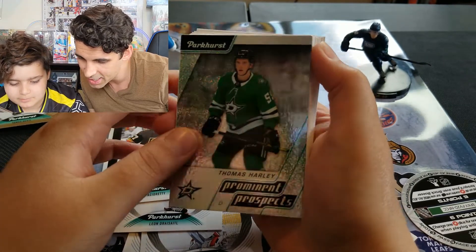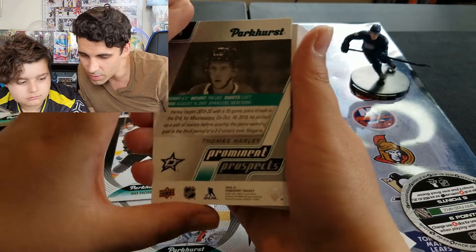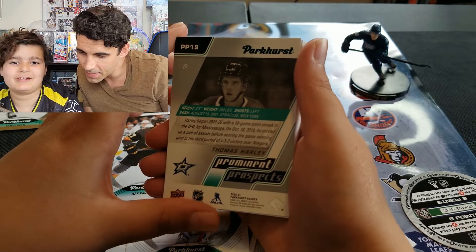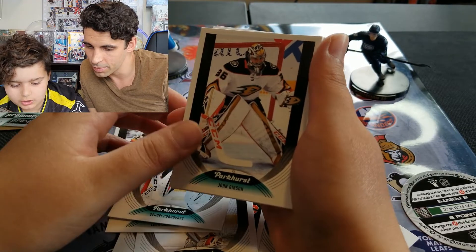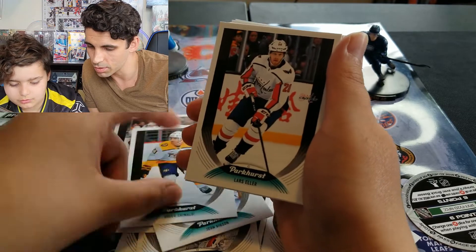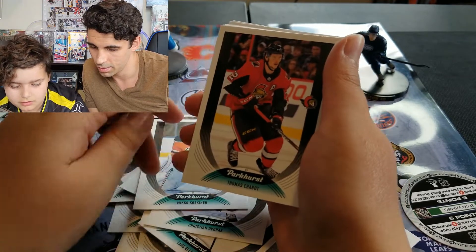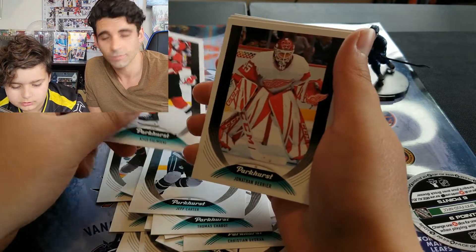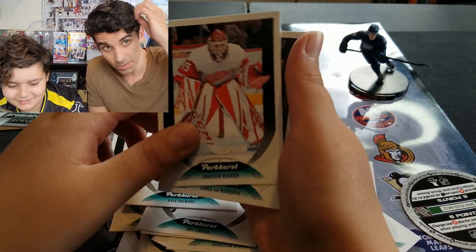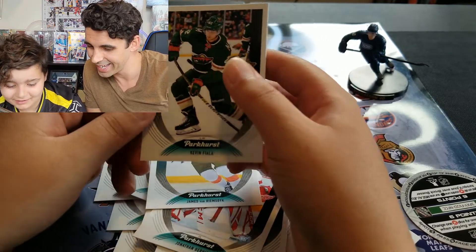Prominent Prospects — Thomas Harley, which is a rookie, with a nice chrome background. John Gibson, Lars Eller, Christian Dvorak, Thomas Chabot, Jeff Carter, Kyle Palmieri, Jonathan Bernier, James van Riemsdyk, and Kevin Fiala. Awesome!